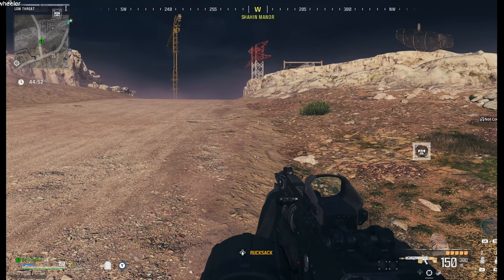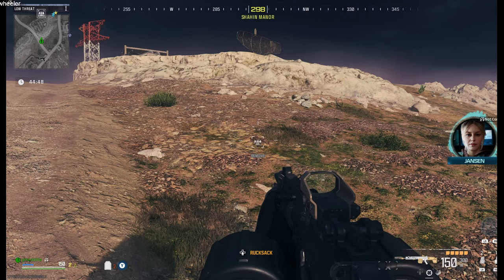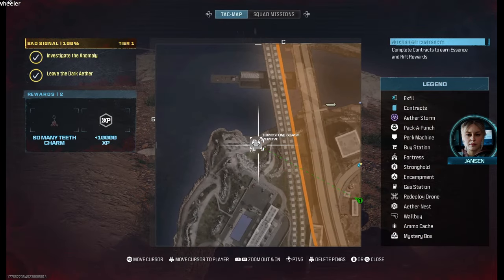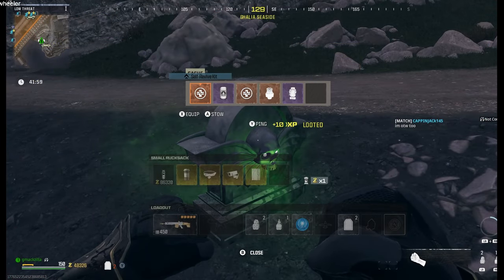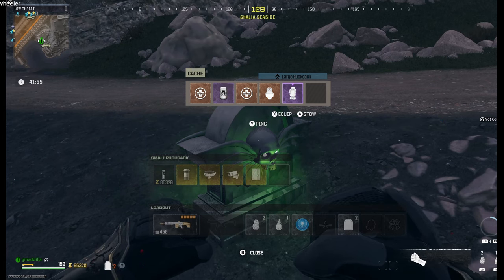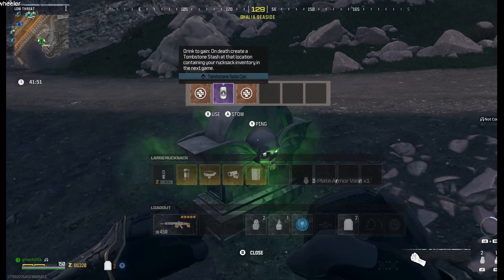Here we go. We're just going to go ahead and get this thing going now. The first place I'm going to go is my Tombstone. I've got to get my Revive kits. I'm going to do my large rucksack first, get my 3-plate. This is awesome.